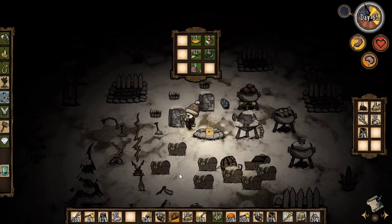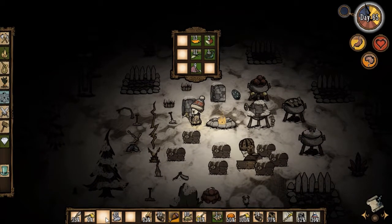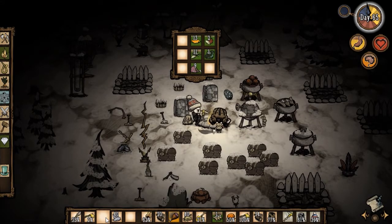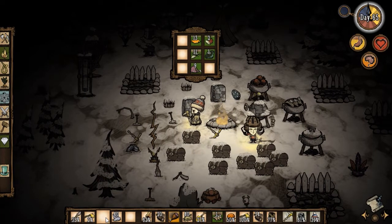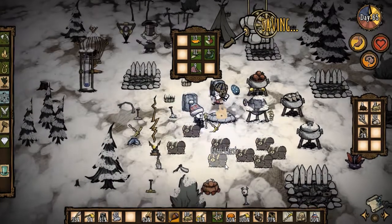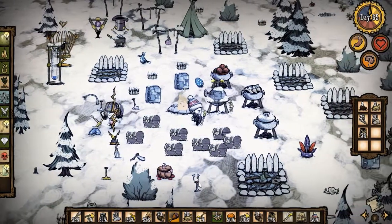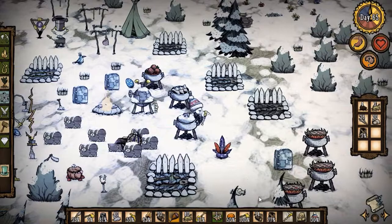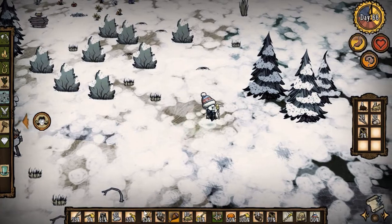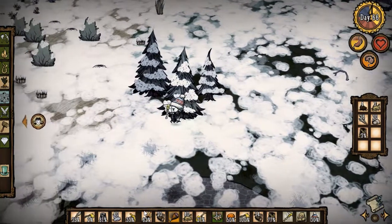We haven't had hounds in quite a while — that'll probably be coming up so let's be very wary of that. I'm gonna put on the dapper vest to help out with sanity. In the morning I think I will try to explore — do I have any kind of pick to get more rocks? I can give you a pick if you need one — yeah, actually that's great, thank you. Putting on the dark sword to do the opposite — I'm down to ten, nine. I see hallucinations, but none that are attacking me yet.